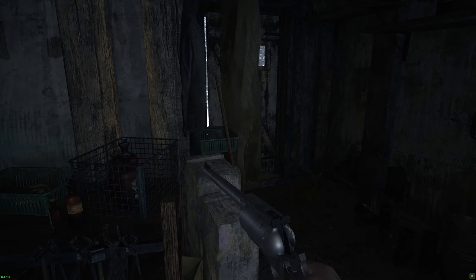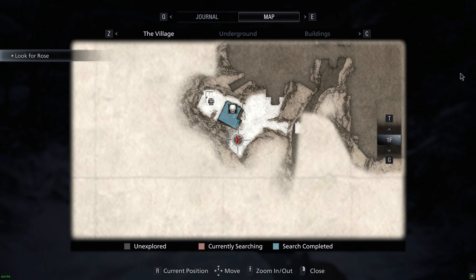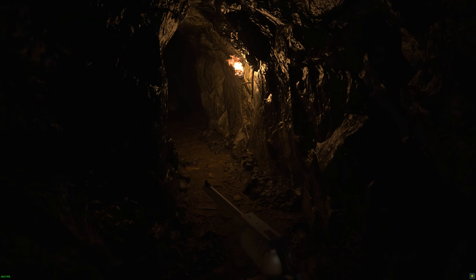Welcome to part two. We're going to leave the house we're in and go through the doorway on your right. This is where you're meant to go to progress the story. The bridge to your left is inaccessible just yet until near the end of the game.